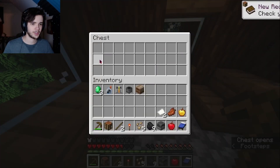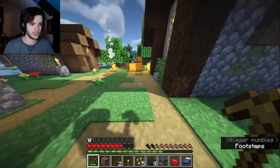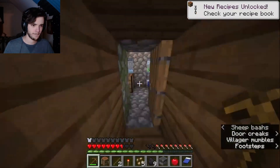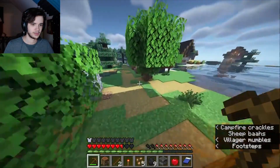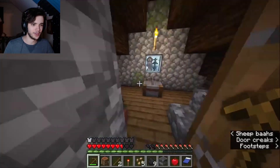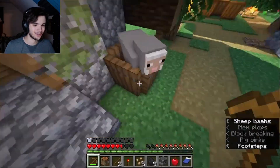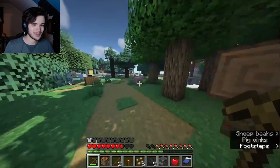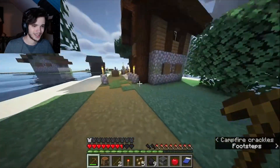They've got a cartographer, they've got the people with the loom — I forget their name — the people with the stone cutter; they've got a bunch of different things going on. There's a fletcher. I found two kids playing in a bedroom — no further comment. There's a random stone wall in the middle of town, and there's also a sheep trapped in a little box with four trapdoors. The poor sheep just spawned in trapped for all eternity. Leave him be — he's living his best life; he's safe.